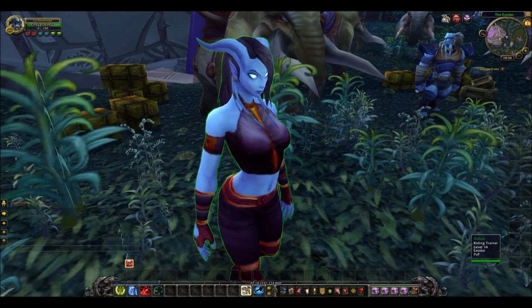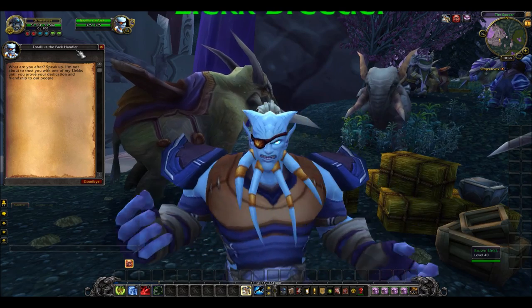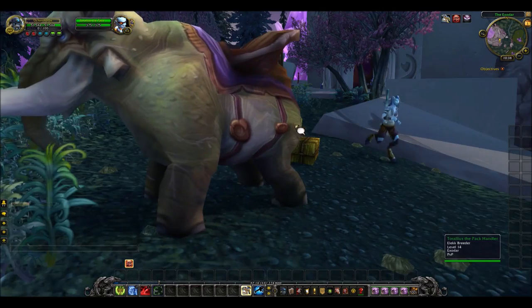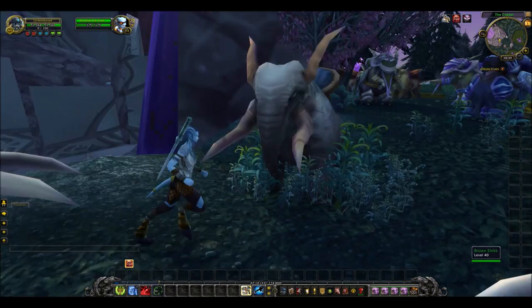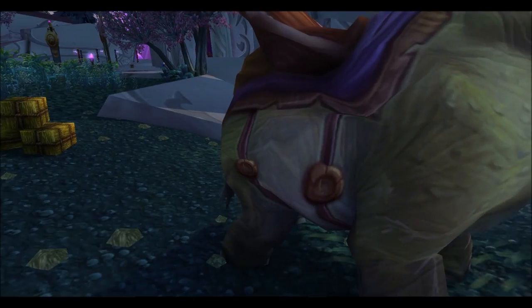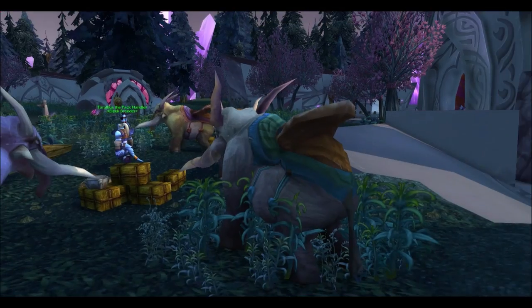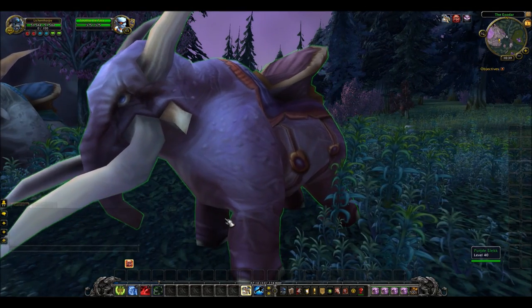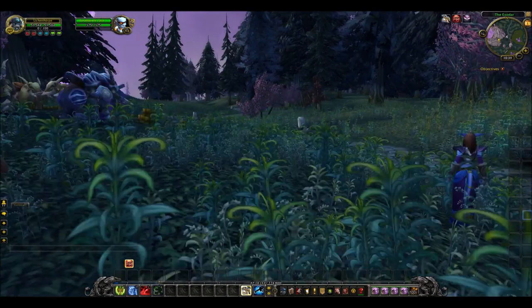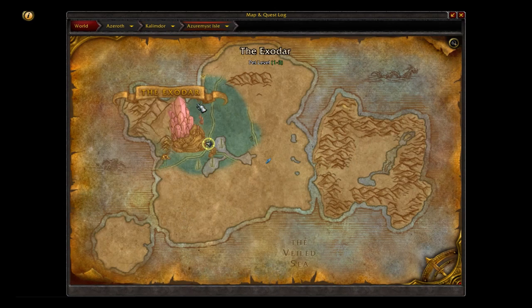Next up we've got the Elekk sold by the Draenei from Burning Crusade. This is the Apprentice Riding trainer and this is the seller if you are a Draenei or exalted with the Exodar. The Elekk come in a tannish color like a regular elephant, a green Elekk, a blue or grey Elekk, and a purple Elekk — my favorite, very interesting coloration for an elephant. This is all just outside of the Exodar.